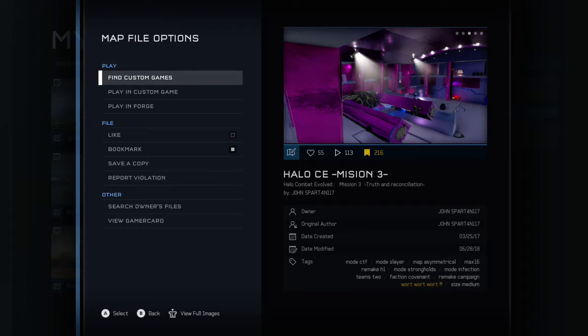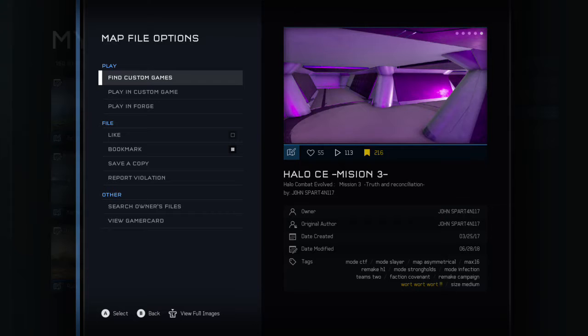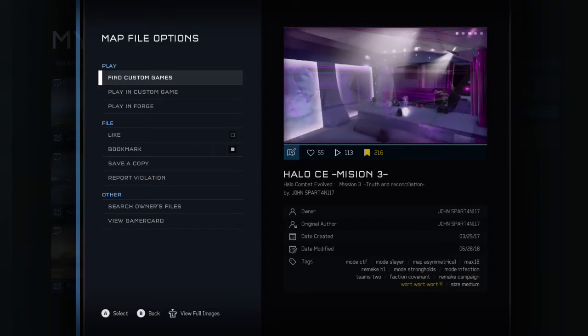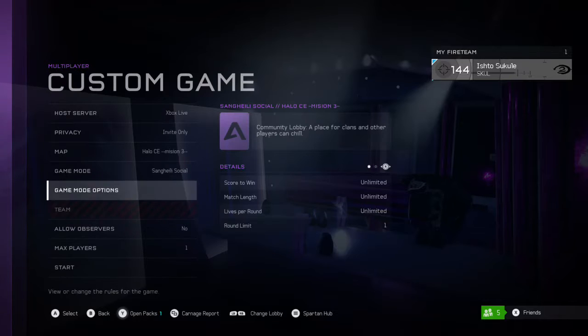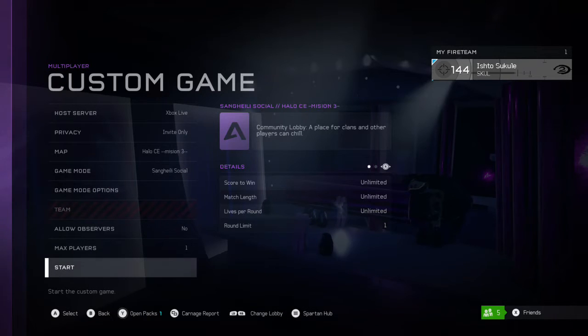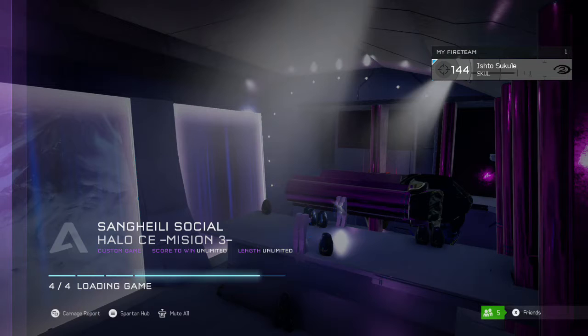The map tags say it's max for 16 people and the mode is Slayer. For me, I don't really see how the map can be turned into a slayer map just judging by the look of it. It's made by John Spartan 117. The map looks really good — I ran around it a bit. It's not as dark as the original; it's kind of bright. I'm assuming he turned a bunch of light bake off to make sure the map didn't go overboard, but the map looks good.